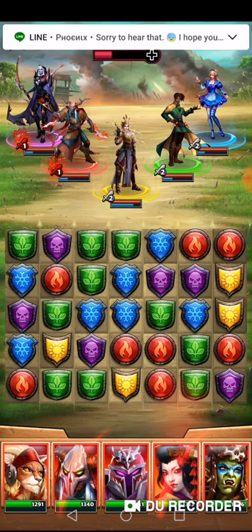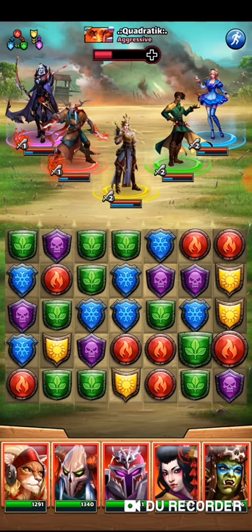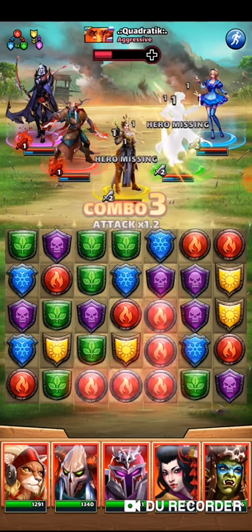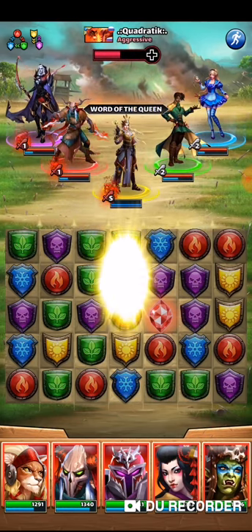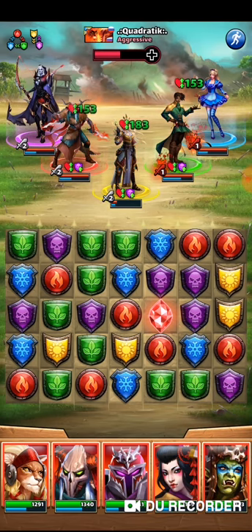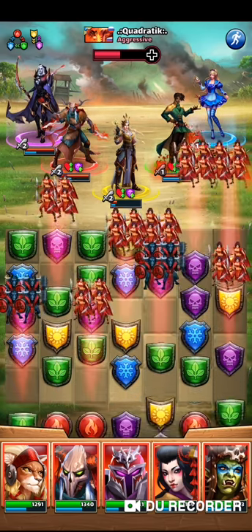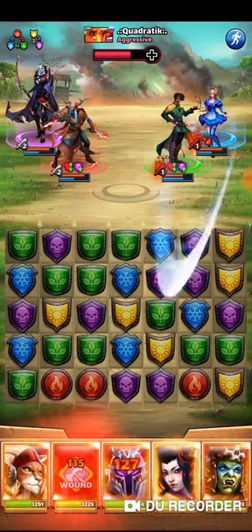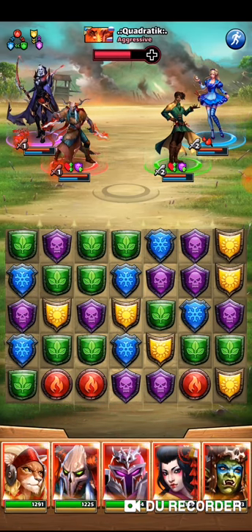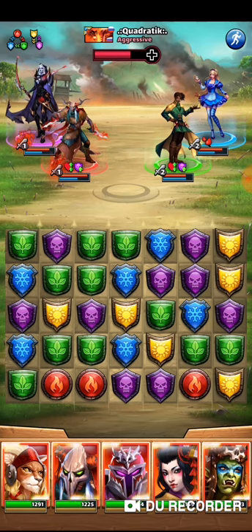Gwyn will just eat up anything. We'll get rid of some messages here. Gwyn will fire a little bit. Gwyn is going to fire, obviously. Ideally I kind of don't want to set off the diamond, but I don't see a great match, so I'm going to do it. I want to kill off some heroes before a Field Egg kicks in.